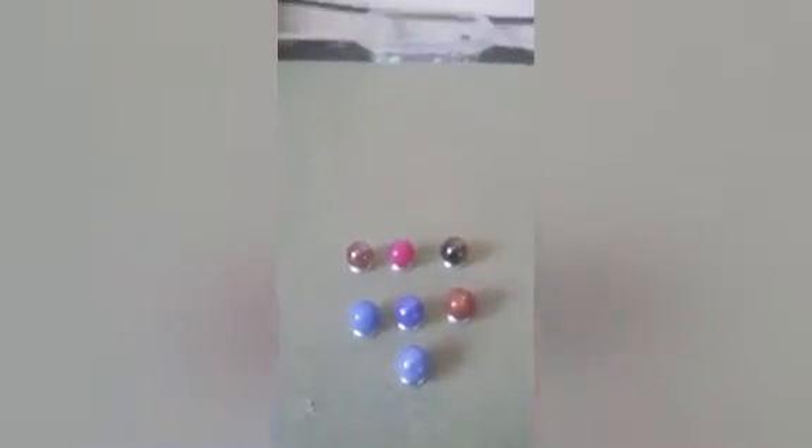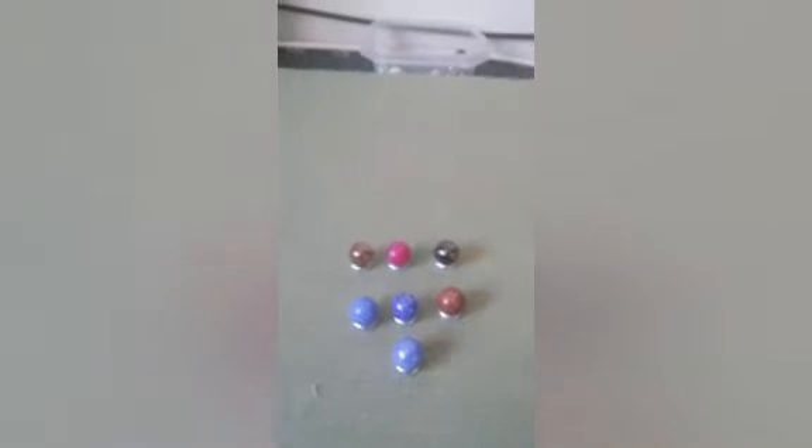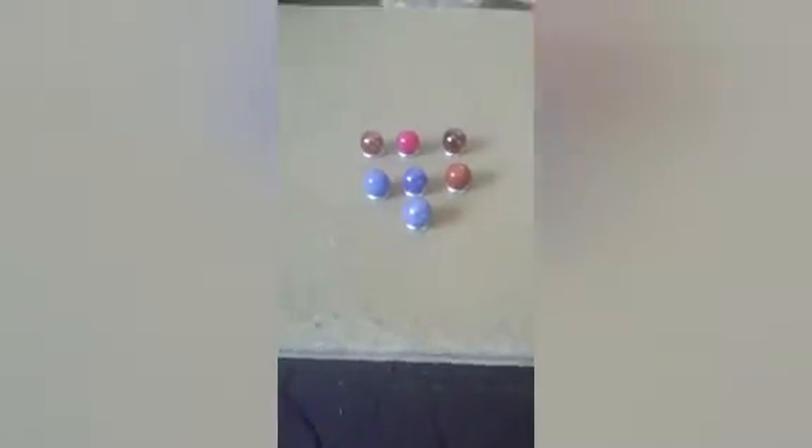Blue is safe with one vote, but Sky and Crimson are both tied at three votes each. Since we have scores, that's how I break the tie — the one with the most points will be safe. Crimson has 107 points and Sky has 106 points, so Crimson is safe and Sky is eliminated.